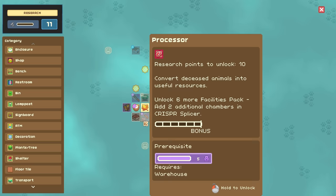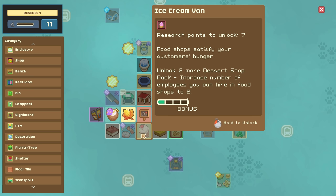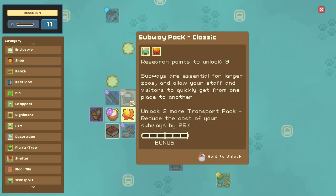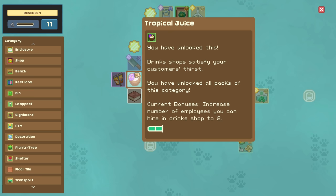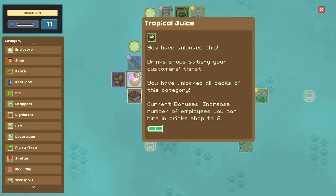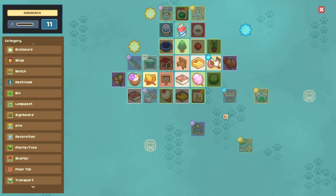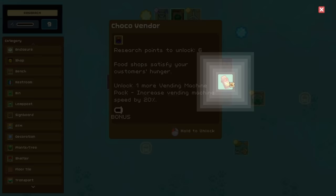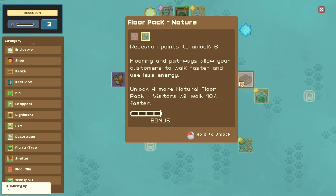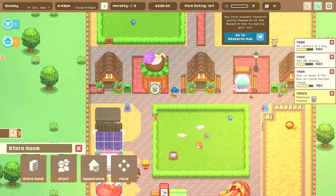Let's quick order all the food and look at research. We have an ice cream van, which I don't hate. We can get a processor to convert deceased animals into useful resources, or an abattoir to turn live animals into dead animals — we don't really want any of that right now. An incinerator would be really useful since that lets us cremate dead animals when natural causes occur. So let's get the bushes, get the chocolate vendor, and then next up the incinerator. This is a good looking little zoo right now — I'm actually quite pleased with it.